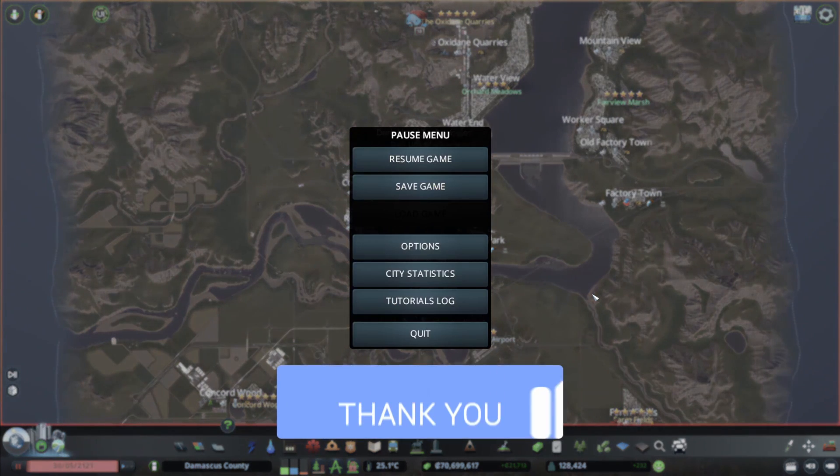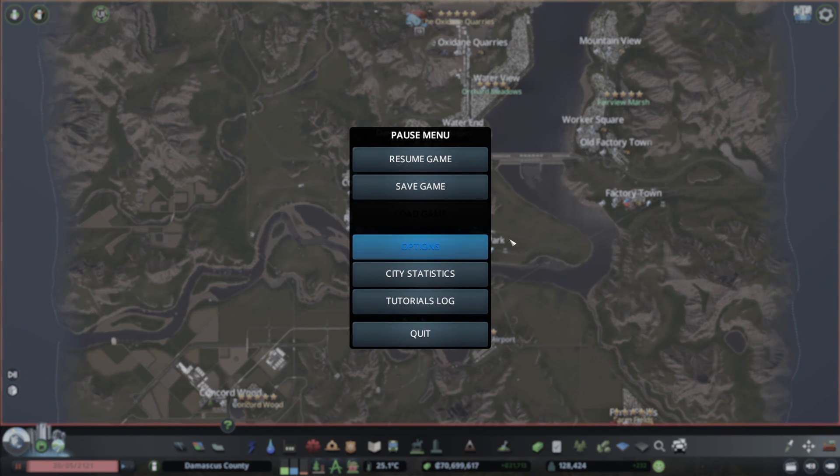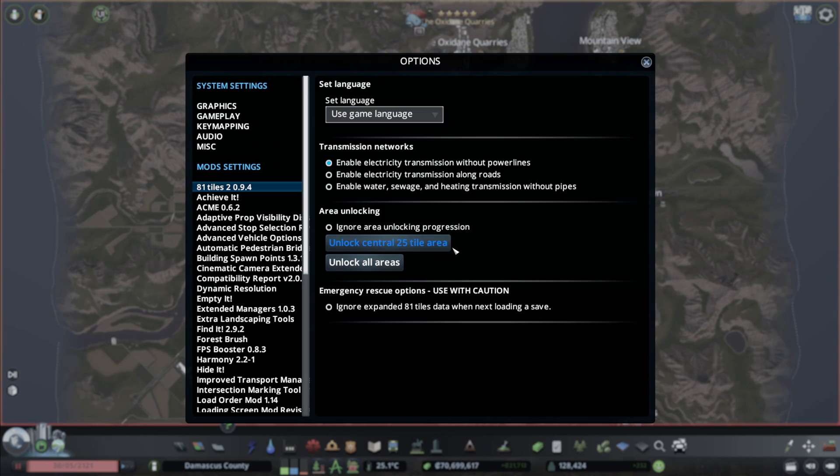What you need to do is download that in the Workshop — the link is in the description. You enable that in your Content Manager before getting into the game, and when you are in the game, you have this option here in the game options: 81 Tiles 2. You can unlock all the areas or the 25 tile central area as well.